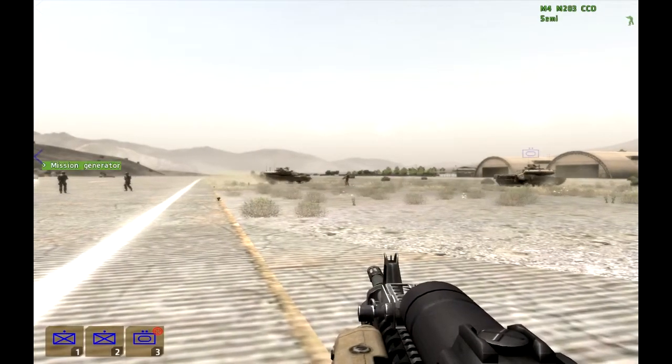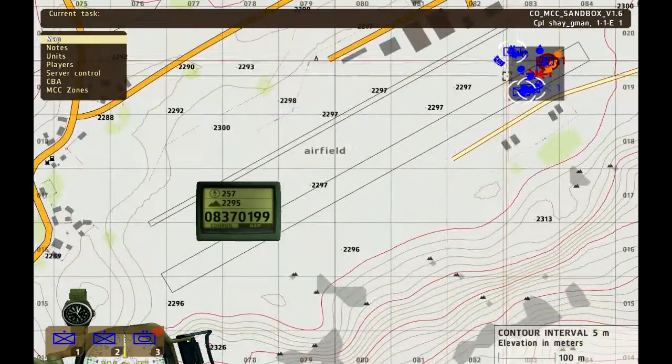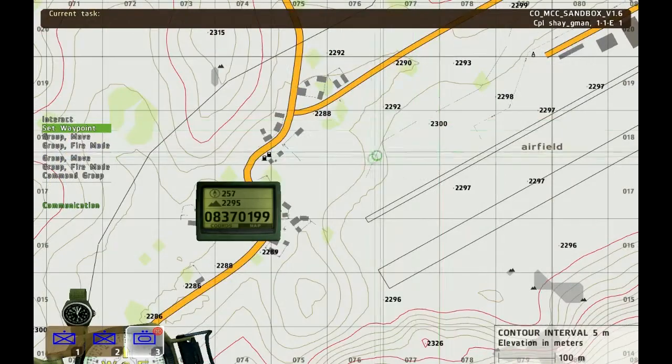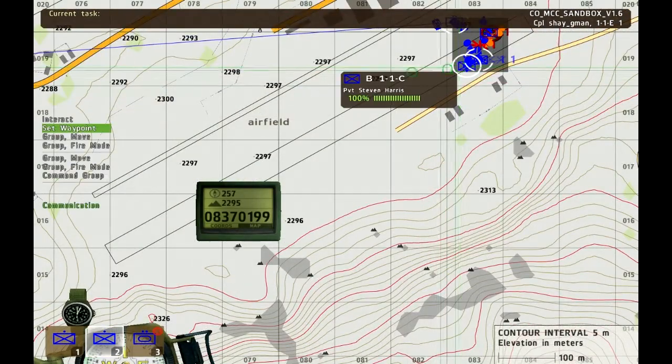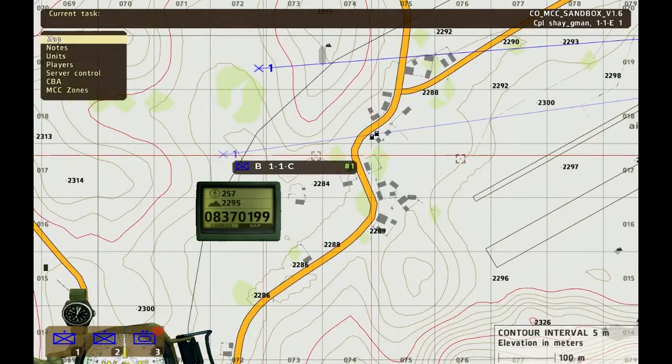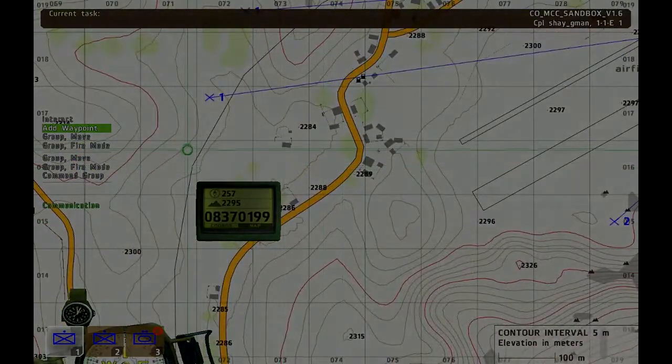Now let's move back to the US Army side and command these troops to make a counter-attack — just open the map and use high command, easy as that. This is the MCC Sandbox: unit management, hijack, and high command. I am Shai Jima — thank you for watching.